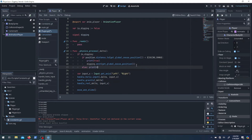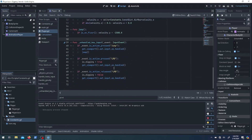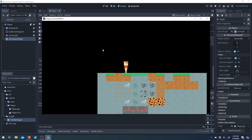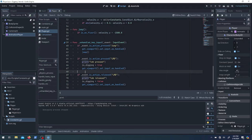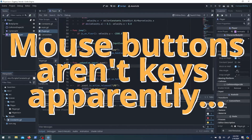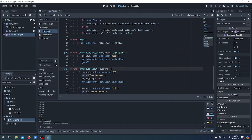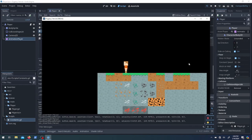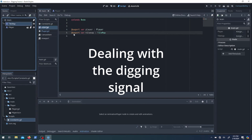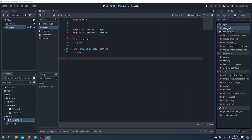For debugging I'll put a print line in there. Nothing's happening — jumping works but clicking doesn't. It turns out mouse buttons aren't keys, so if you use unhandled_key_input it's not going to work. If you throw it in unhandled_input it works fine. I was trying to learn how that works because that's what people use online, so I thought I'd try it out.